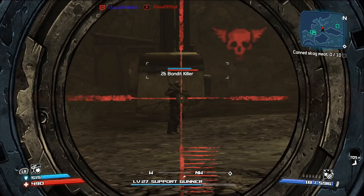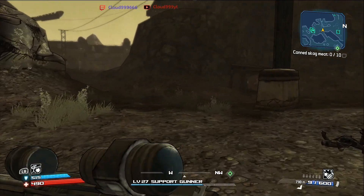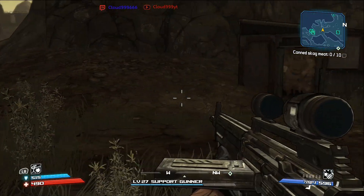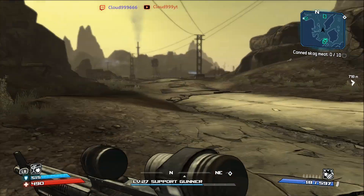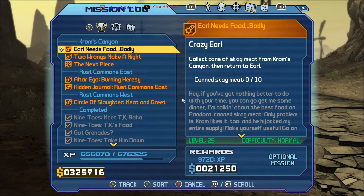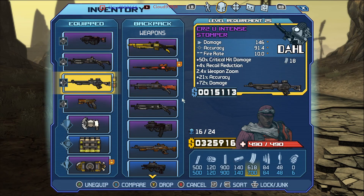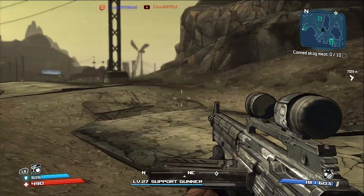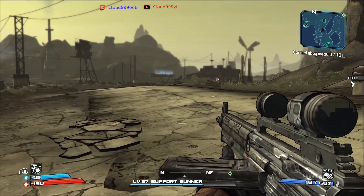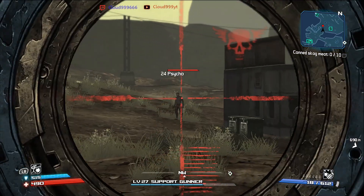Hello and welcome back to my Borderlands Game of the Year edition. In this episode, we knock out some more side quests and we get a couple levels, we die here and there. We put on some pretty good weapons and it's pretty nice. I love our assault rifle. But we still have a long way to go. It's getting pretty tough sometimes, but we haven't even gotten to the fun part yet.